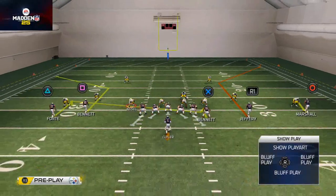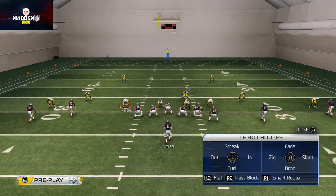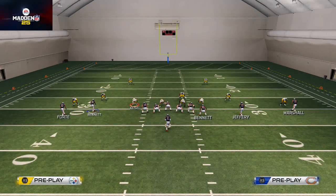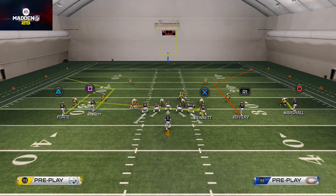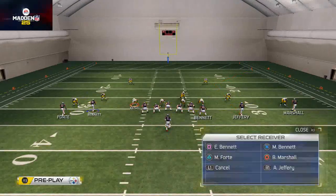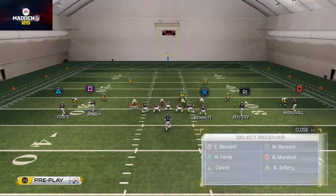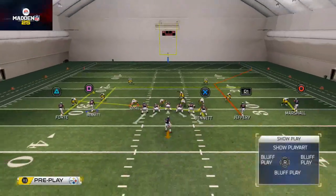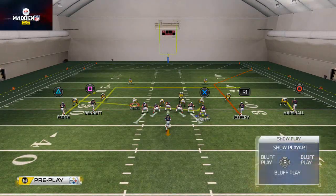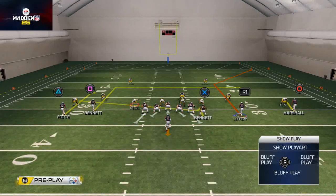What I like to do with this play is take Matt Forte and put him on the smart route — the smart hitch route. Then I'm going to take Earl Bennett, and looking at his route, I'll put him on either a deep streak, a deep in route, or a drag — typically a deep in route. And lastly, I'm going to take Alshon Jeffrey and leave him on that deep corner.